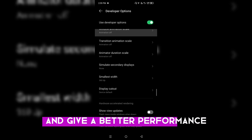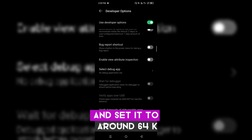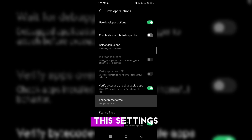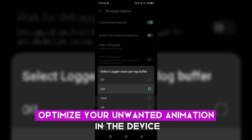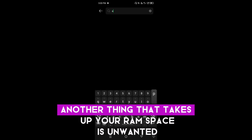Search for Logger Buffer Size and set it to around 64K. This setting optimizes unwanted animation on the device, making it even smoother.